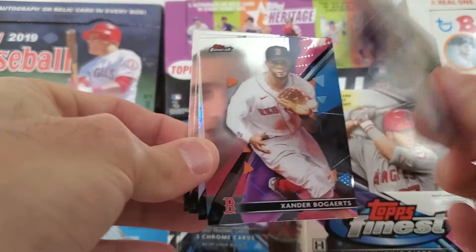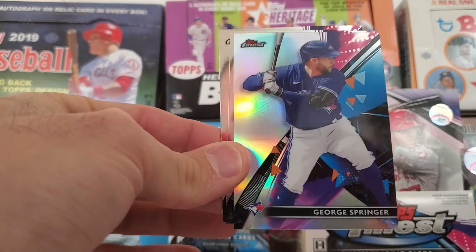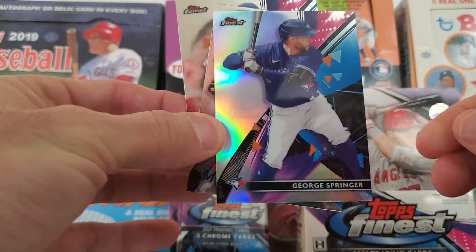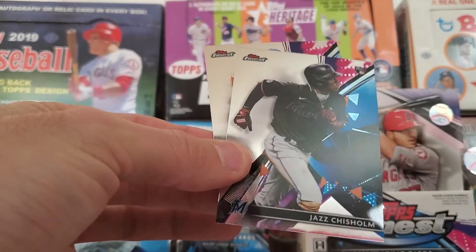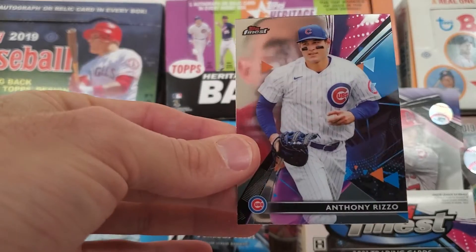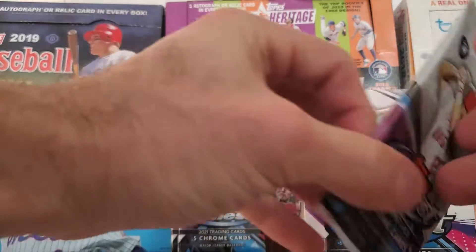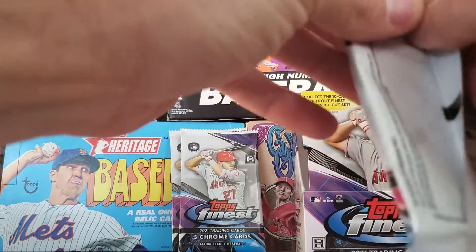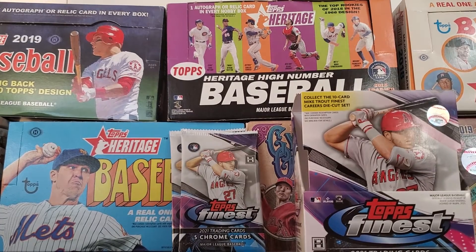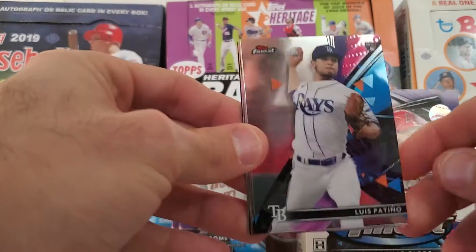Pack three of mini box two: Eloy Jimenez, Xander Bogaerts, an interesting refractor of George Springer, a rookie card of Jazz Chisholm, and Anthony Rizzo. Three more packs left from our break of 2021 Topps Finest Baseball. Please subscribe to the channel and give us a follow — we are at ExamineBaseball on all major social media platforms.